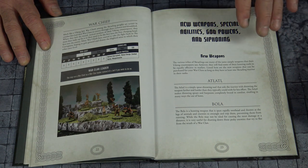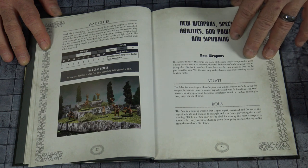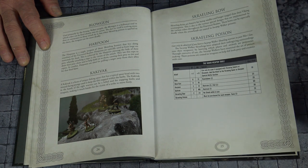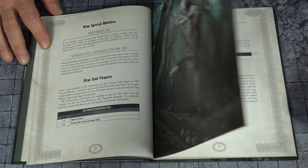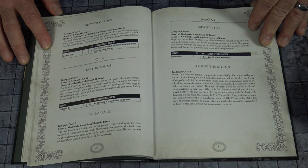You're going to have new weapons and special god powers — a bola, harpoons, blow guns, bows, that type of stuff. Just a ton of fantastic things, and of course all this fantastic and beautiful art that goes with this, which really just makes this such an incredible experience.